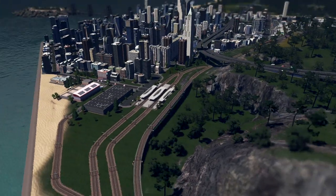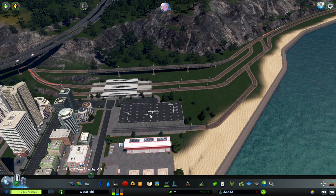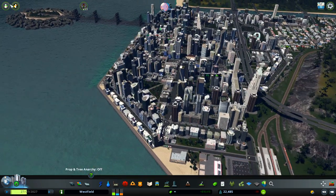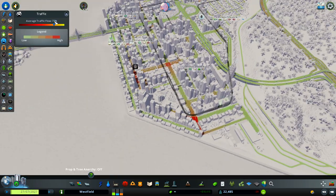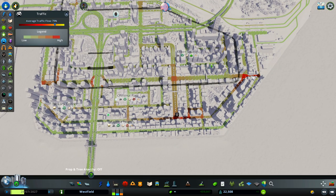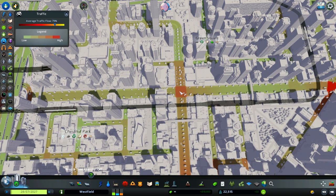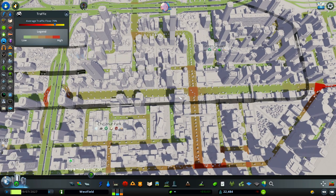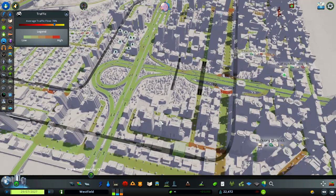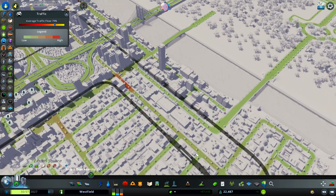We have one train station here and we have the distribution center because it's much easier to have all of your goods delivered in the city. Let me show you the traffic — yes it's saying 77%. But look at the streets. I have a problem here that I want to solve, and a problem over here. Here it's okay for me. Maybe a roundabout will fix that. Here it's not really bad on this part, but maybe if I upgrade this street or add another connection it will fix the problem.